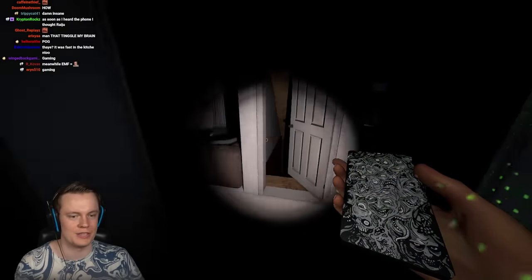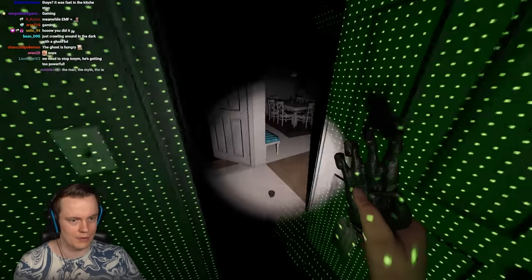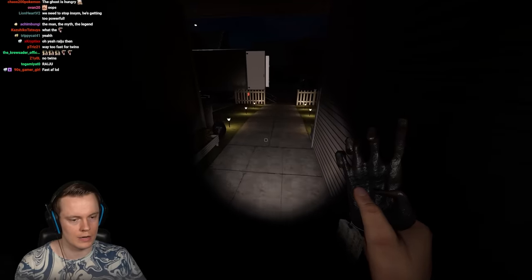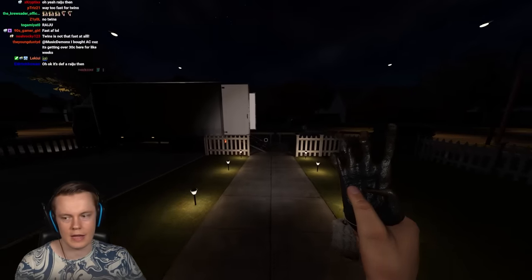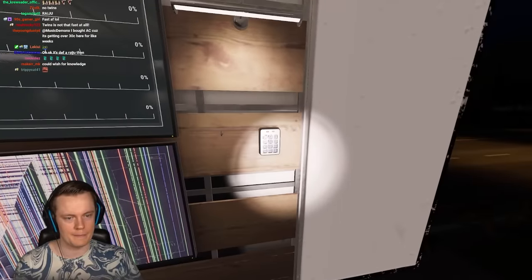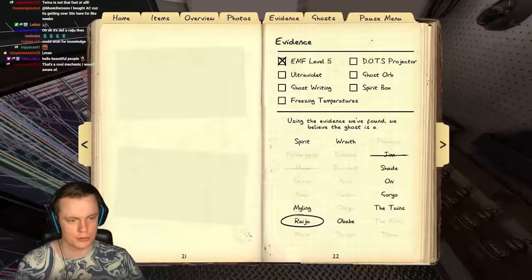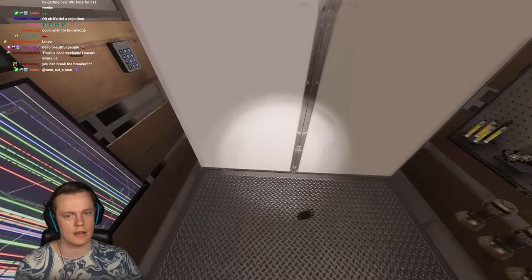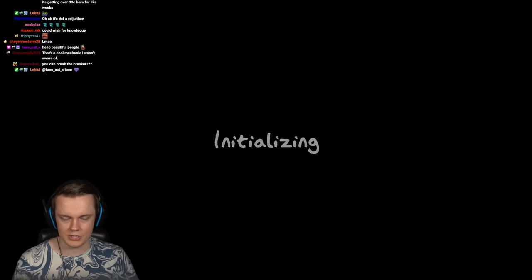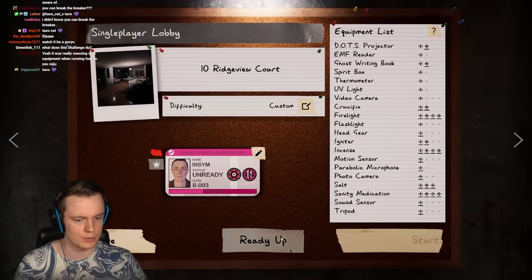It's definitely fast — either Twins or a Raiju. I don't think Twins get that fast, so I'm getting out. We'll do multiple games, so don't worry. Some will be easy, some hard. I wished to leave and I can already leave. That's way too fast for Twins — for sure it was a Raiju. There are a few tricks with cursed possessions that a lot of people don't know that make learning them much easier.